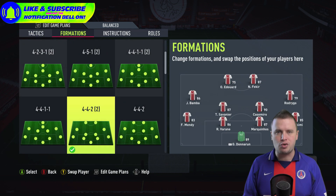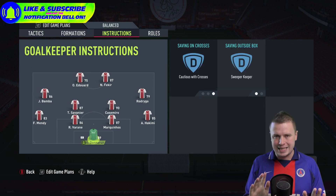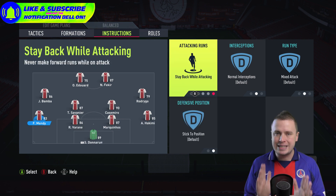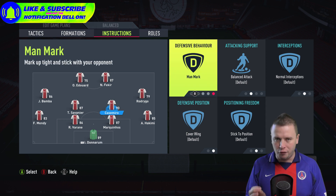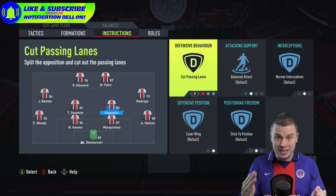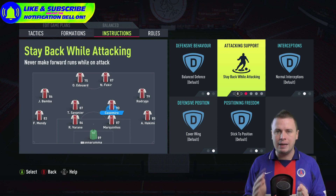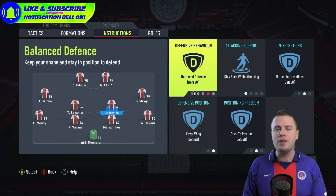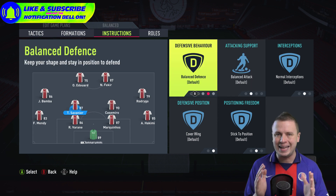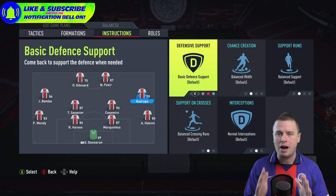For the goalkeeper: Donnarumma — come for crosses and be a sweeper keeper. Center backs and full backs: stay back all the time. The two CDMs: stay back all the time, cutting passing lanes and covering the wing. Left wing and right wing: get in behind, cut inside and get into the penalty box. You have four attacking players and six defensive players in this squad. Nabil Fekir can play as a false nine or get in behind. Odsonne Édouard: get in behind all the time and stay forward to launch counter-attacks.